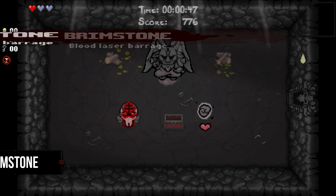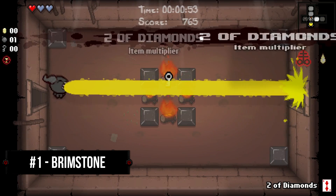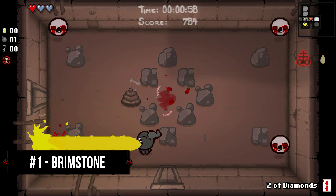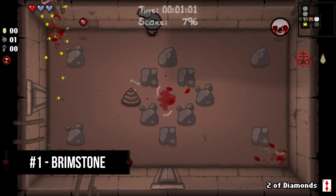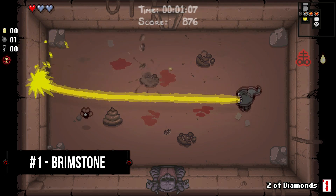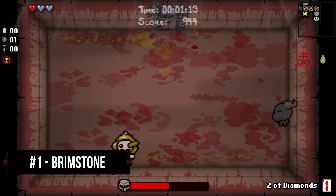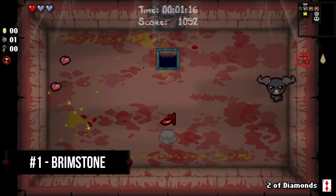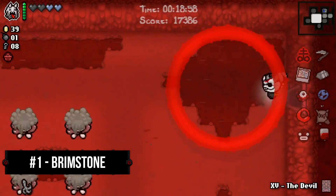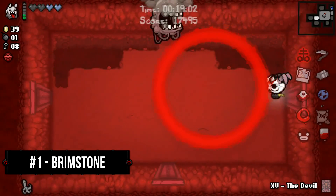Coming in at number 1 is Brimstone. Brimstone is hands down my personal favorite item in the entire game and arguably the most popular item in the franchise. From the moment you see it on an item pedestal or in a Devil Deal, you know your run is going to be taken care of. Brimstone boasts the most potential synergies out of any other hard carry item in the game, and has the wow factor to impress even the most cynical of its critics. If I was only given the choice of one item to win a run on, Brimstone would easily be my go-to pick 100% of the time. It has infinite range, pierces all obstacles in the game, fantastic damage, and shows up just often enough to keep you excited every time you see it. Granted it doesn't have the most damage compared to other items on this list, but it makes up for that with its range, which allows players to safely destroy entire rooms without even needing to see the enemies.